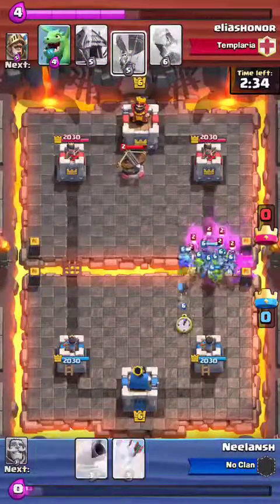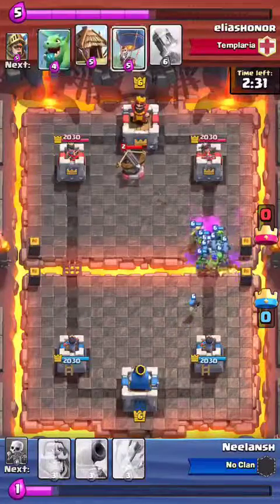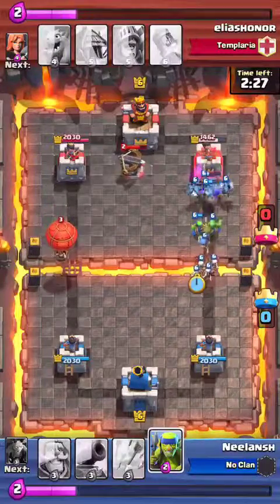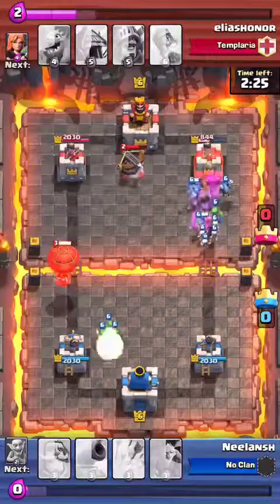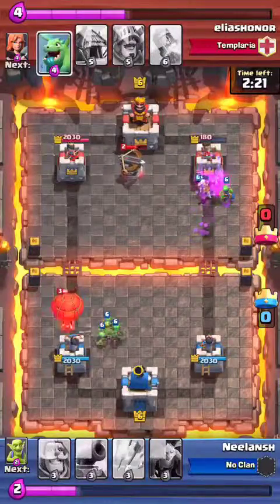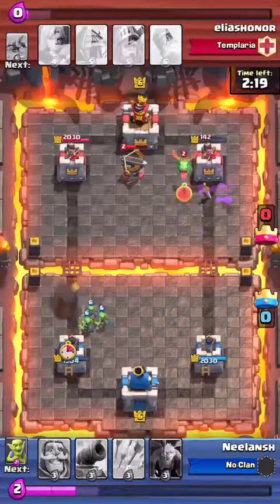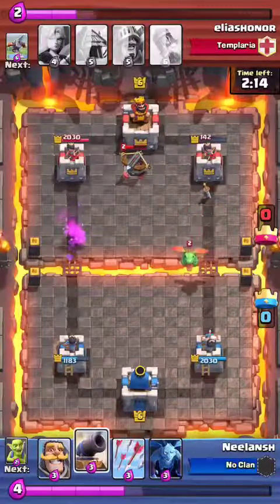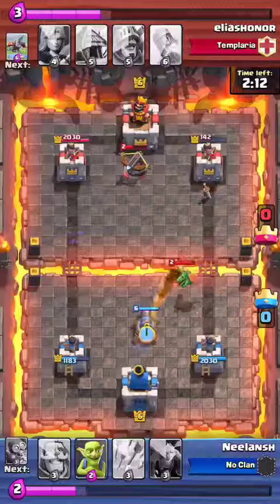I drop a knight, some skeletons, spear goblins, everything, and then my bomber to stop them — the bomber deals mass damage to them. The skeletons and spear goblins stop that balloon, and you see the health is going down so quickly — 180 health. His X-bow is targeting me, and I don't even have an X-bow, so this cannon came in useful.